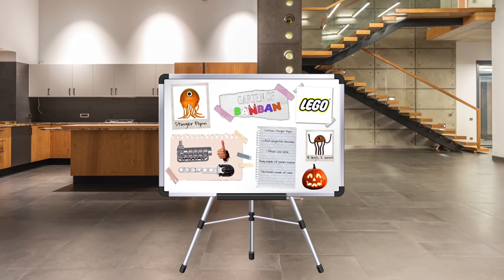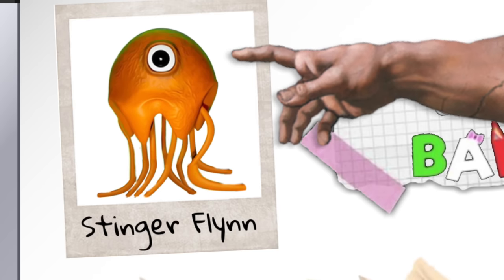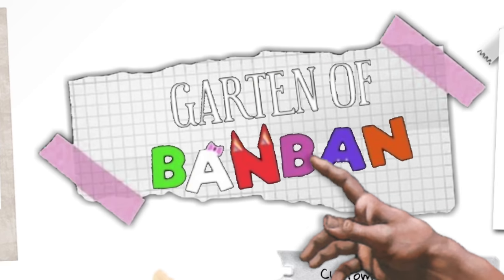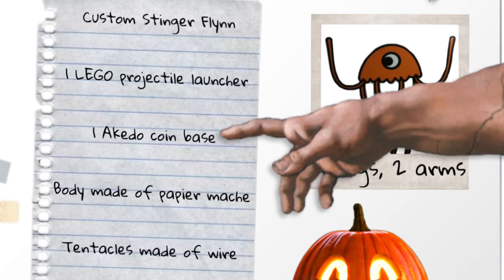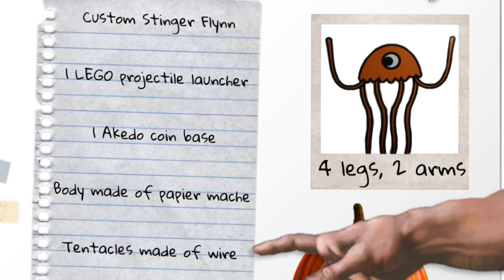This time I got everything all planned out and I've prepared a little presentation. We are making a custom Ikato Stinger Flynn from the Garden of Ban Ban game. We'll be using LEGO — the LEGO Torpedo Launcher to be exact. We'll only be needing an Ikato base because Stinger Flynn will be made out of paper mache and wire.